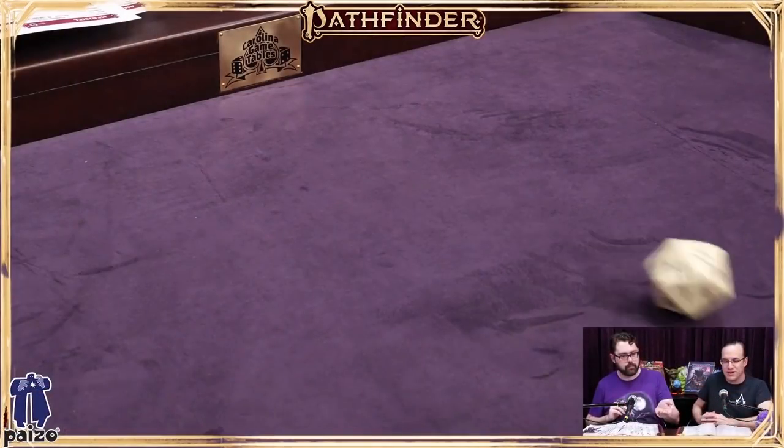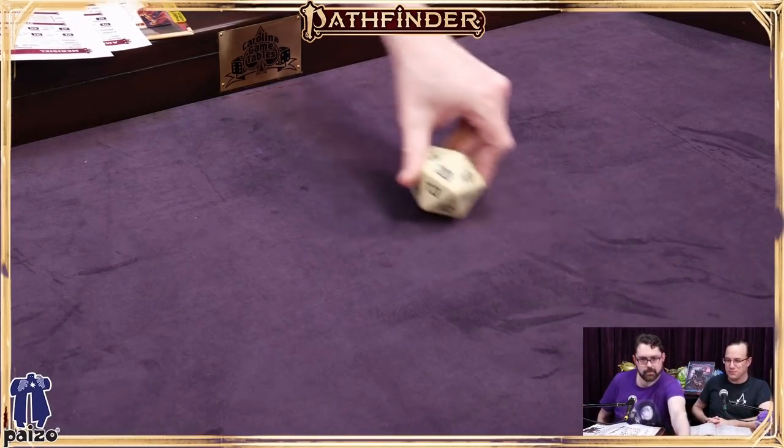Back to Marisiel: the priests up on stage are mumbling and preparing reagents to summon something. Logan reasons that if anything disrupts that process, they'll get laser-focused on it — so Marisiel tries to create a diversion by tossing a pebble to knock over one of the ritual candles. This sounds more challenging, so John calls for a ranged attack roll. Logan rolls a natural 20 as the very first die roll on the table — an auspicious start!